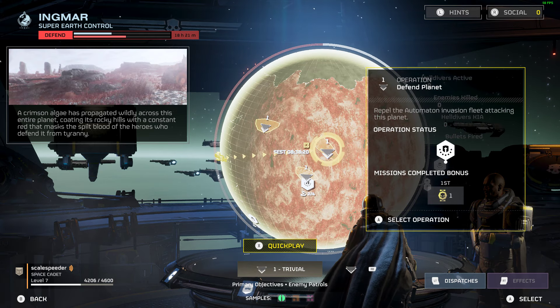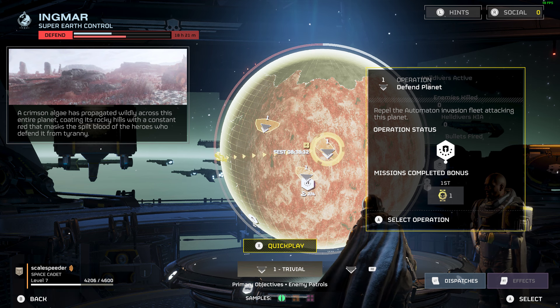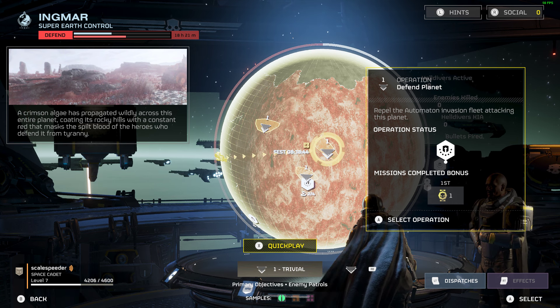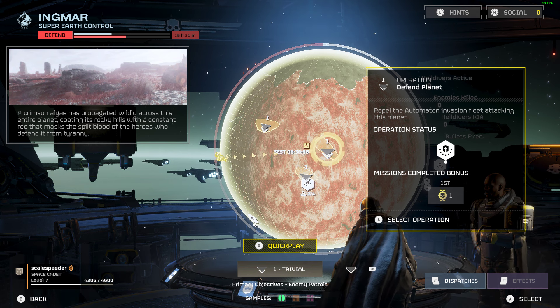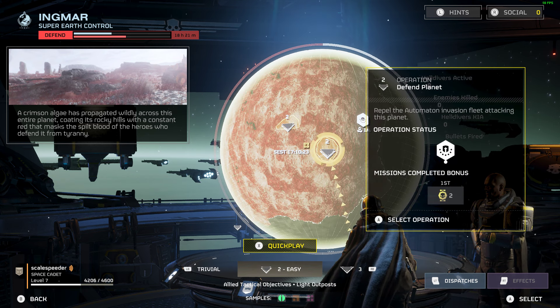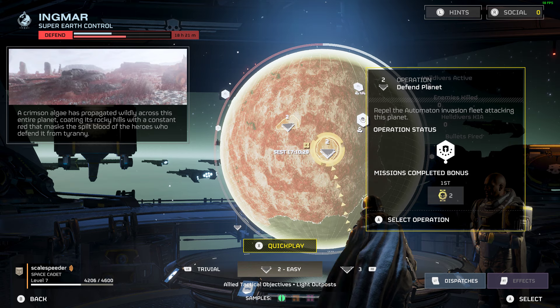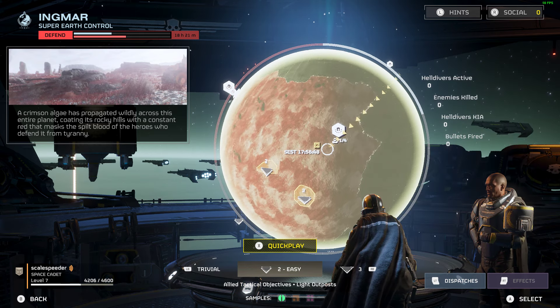The way this works is it isn't really done on the difficulty of the enemies — it's done on different enemy types, the amount of enemies, and also the things you have to do. So when you're playing on Trivial, the primary objectives will basically be enemy patrols — simple things, you can see it there at the bottom. When you move up to Easy, you've now got tactical objectives to achieve, and they can be different ones.